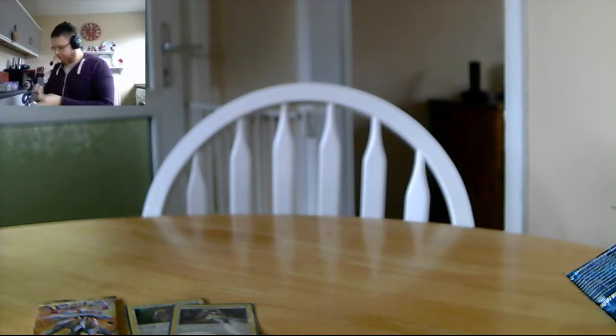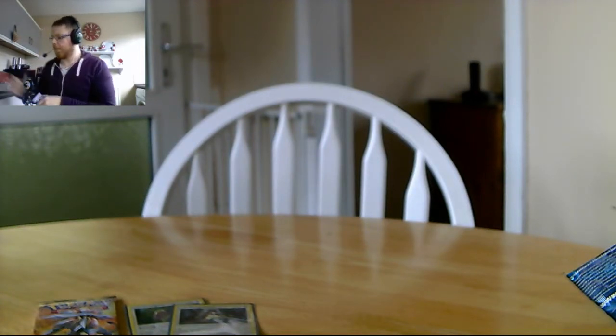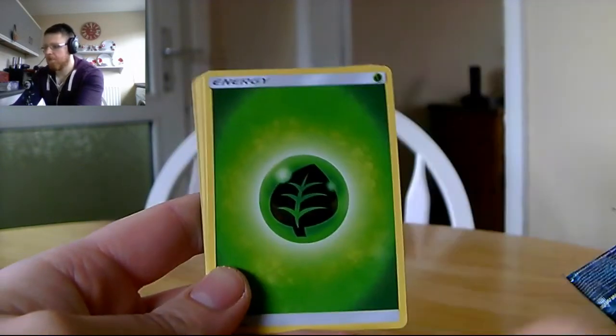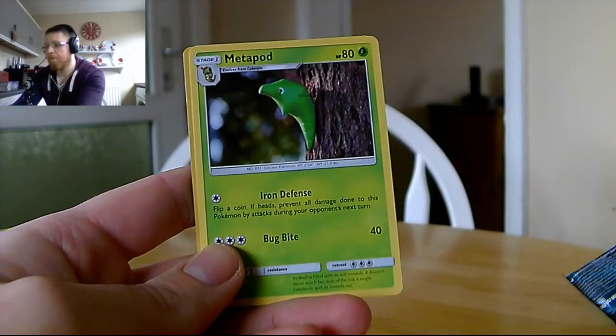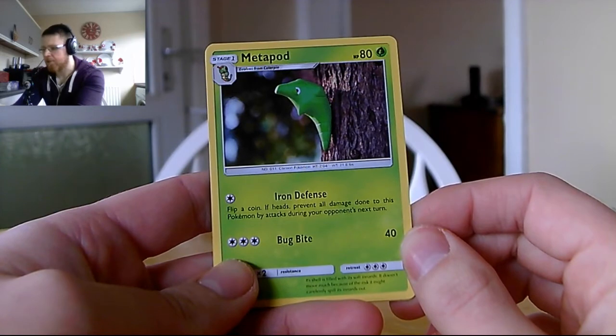Our first two packs and we've got two holos — Part 2 is shaping up to be very good! We had a slow time in the first episode without many holos, but when we did get them they were good. In this pack we have Stufful, Poplio, a grass energy, another Pincer, Team Skull Grunt — your opponent reveals their hand and you discard two energy cards — and Metapod at last, with Iron Defense and Bug Bite does 40.